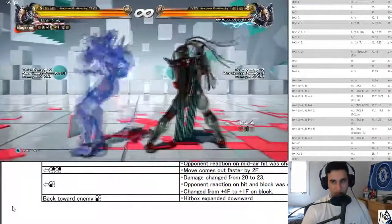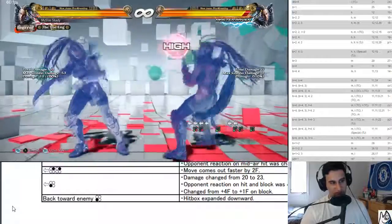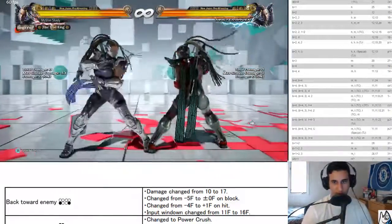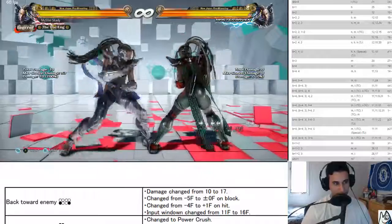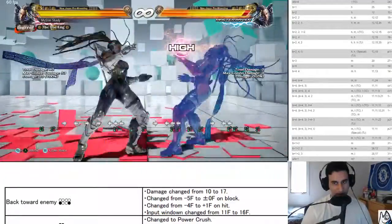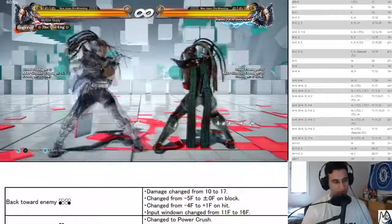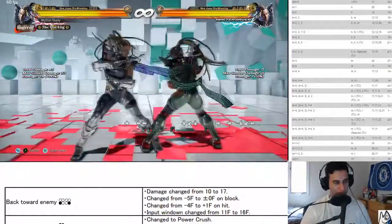Back turn three — hitbox expanded downwards, gets crushed less by non-crouch state moves. Always a buff. Back turn three four: more damage, zero on block, one on hit, input window changed from 11 to 16 — so it's delayable. Now you're going back turn three four, duck while standing one, and stuff like that. Back turn three four, duck while standing four — still plus frames.